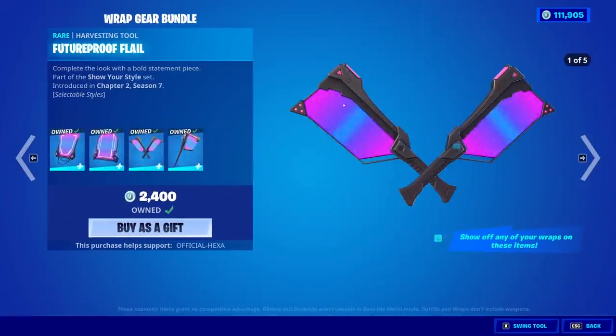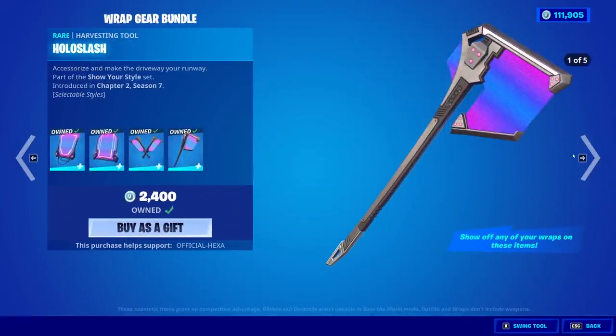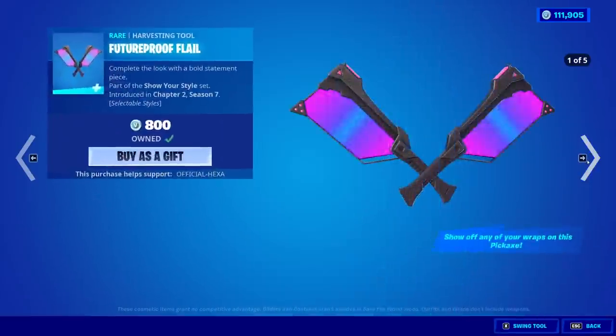Then we have the Hologlyph, the Sleek Hologlyph, the Future Proof Flail, and the Holo Slash Pickaxes and Back Blings. And you can get them all separate if you would like to.